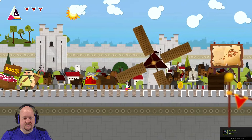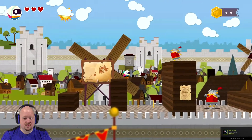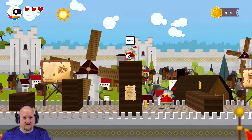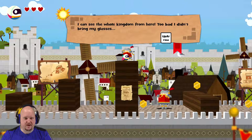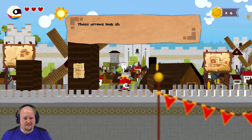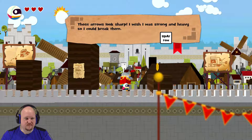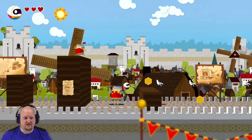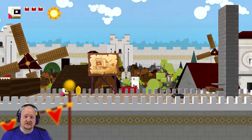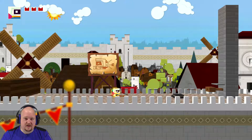Thief Royal Jewel, please go after him. Of course you gotta worry about Moolah. I don't know what that guy's doing! You can see the whole kingdom from here. Too bad I didn't bring my glasses. Those arrows look sharp. I was strong and heavy, so I can break them. I guess I'll be walking at this pace up through here. It also makes it very durable, apparently.